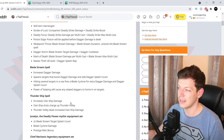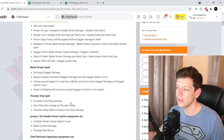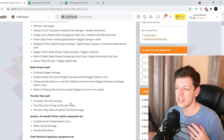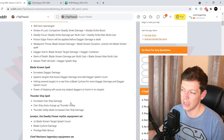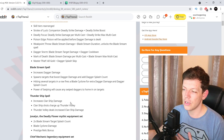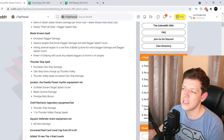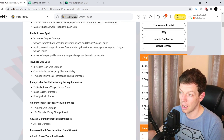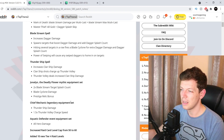Blade Stream spell is a new one — it increases dagger damage, spawns targets, boosts dagger damage, adds dagger splash count, and hitting several targets in a row fires a Blade Cycle for extra dagger damage. Power of Swiping causes swipe daggers to home in on targets. Thundering Ship spell increases clan ship damage, clan ship shot charges, Thunder Volley, and Thunder Volley deals increased clan ship damage.